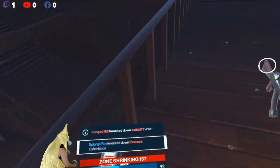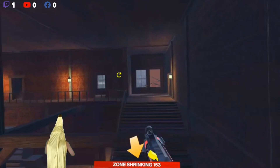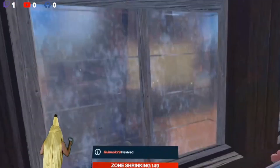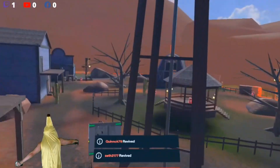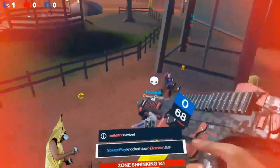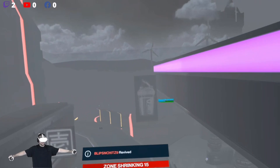Before jumping into the rankings, I wanted to clarify my opinion about shields, heals, and grenades. Zone grenades beat average grenades because average grenades can get blocked off by builds — zone grenades have more of a guarantee of damage and resources. Health sodas are not recommended; bananas are the one to use for heals. Shield sodas beat shield shakers.